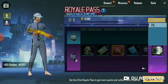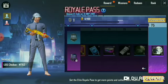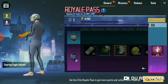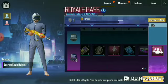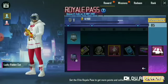M760 skin. Filet. This is a white wall, then there will be a costume — Lucky Rabbit Set.